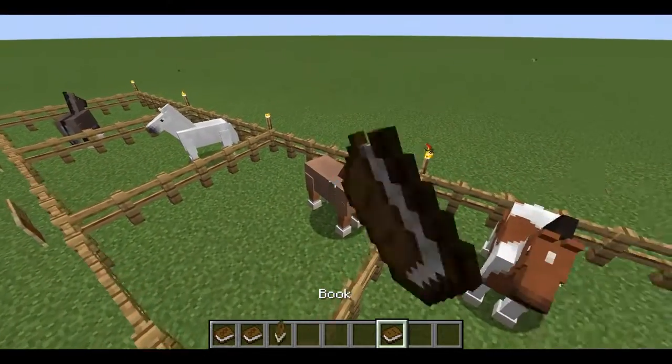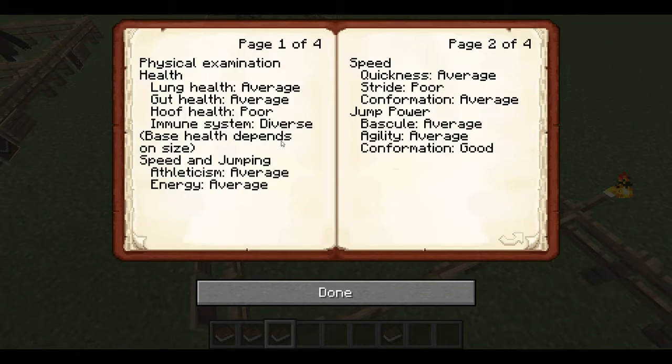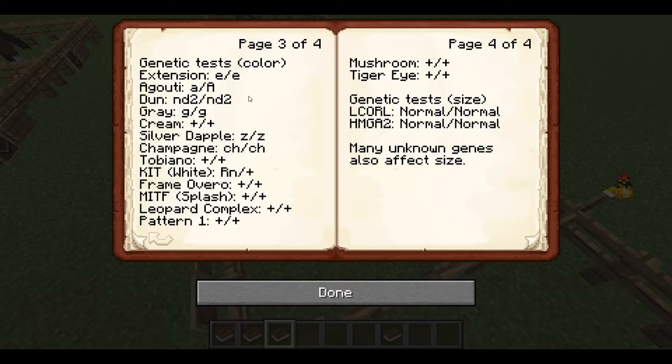And then we have this roan guy over here — he's really beautiful. He is pretty average with his health except for his hoof health, pretty average with speed and jumping. You can see that he has the agouti gene — he has the chestnut in him. The lowercase 'a' would be bay so he's not bay, and the capital 'A' on the other side is sorrel or chestnut so he has the chestnut gene. No dun, no gray. He has the roan gene, so he could pass on the roan and the chestnut to his babies.